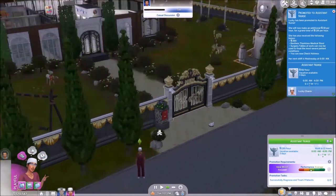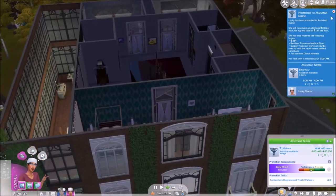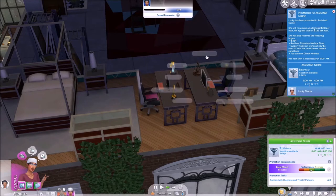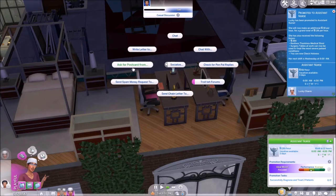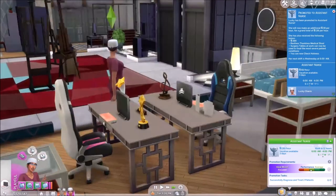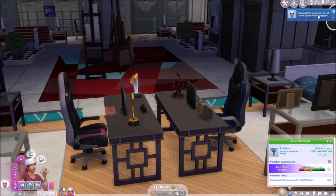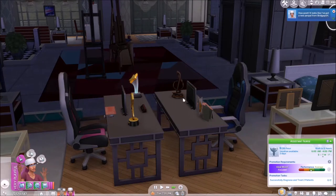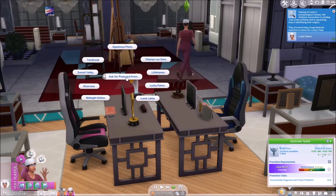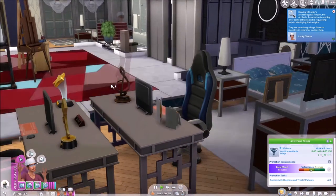Off camera I had her try and find some more pen pals, which she's going to do right now on the computer. Let's go over here — socialize, ask for postcard from... we did that already. Here we go — check for pen pals. It runs so much better with only two sims on the lot. Oh, I've got a new friend from Bridgeport! Find a pen pal... then we have to write a letter to Bridgeport first, then ask for a postcard.